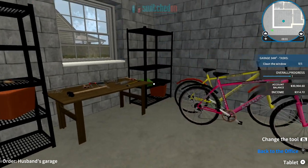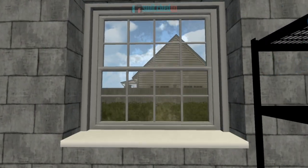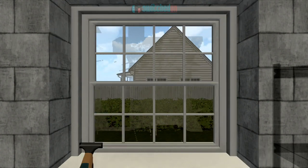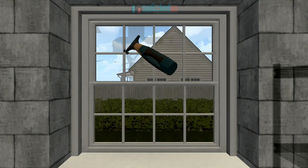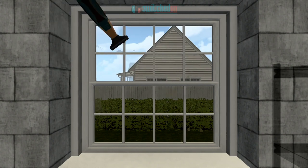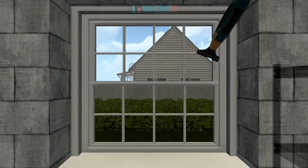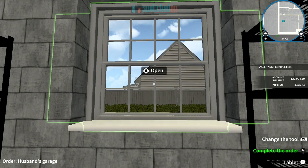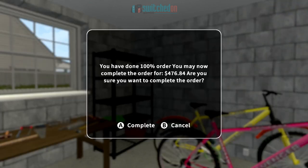The garage is tidy but it's still saying we haven't reached overall progress — ah, clean the window. So here we go with the squeegee: hold down ZR and use the left stick to get rid of all the muck and grime. There's a thin opaque layer of dirt you need to make sure you clear. It automatically takes you out when it's complete. The order is 100% complete — click the right stick to finish the order.